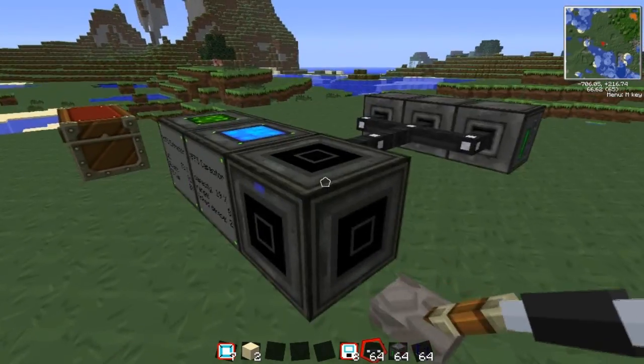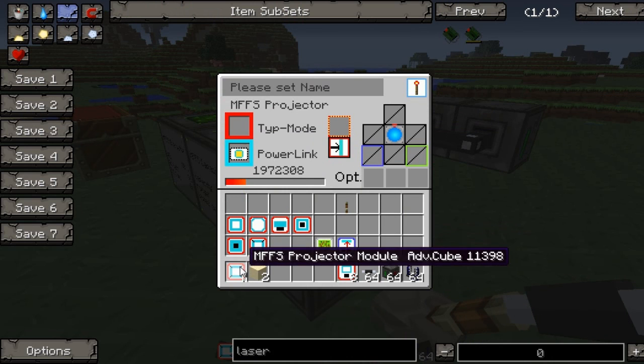There are quite a few upgrades you can give to these as well. I'll take out the advanced cube - I'm not sure what it does exactly. And we've got the containment - I'm sure someone in the comments can tell us exactly what this does.